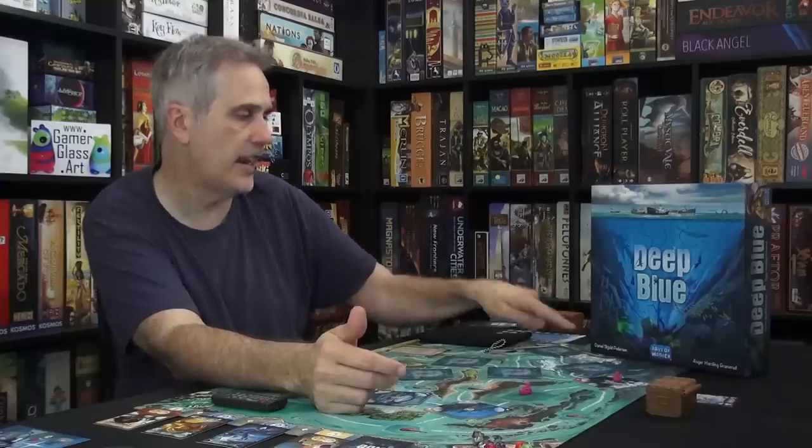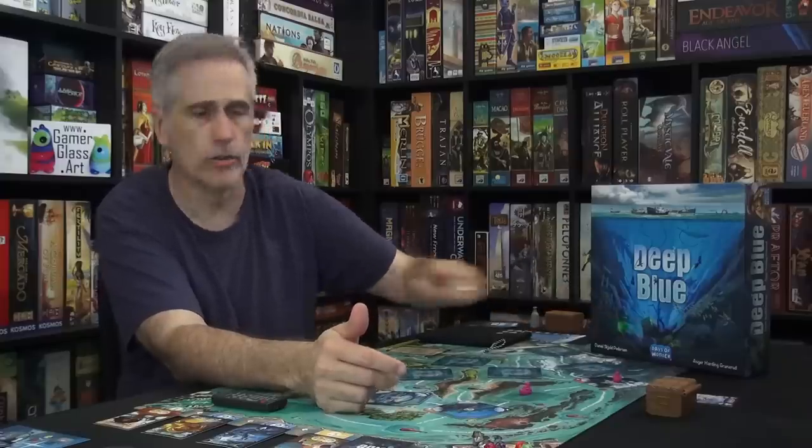Days of Wonder was only half the reason I was excited. More importantly, the design team of Daniel Peterson and Oscar Granerud — these two guys, previously this year, gave us the excellent Tetris-y Copenhagen, which is just about as close to Tetris board game perfection as anybody's ever done, one of the best polyomino games that's come out. Copenhagen is amazing. And then going back a little further, these guys teamed up on A Tale of Pirates, which was a real-time worker placement game that was phenomenal — totally knocked it out of the park, just missed my top 10 of that year.